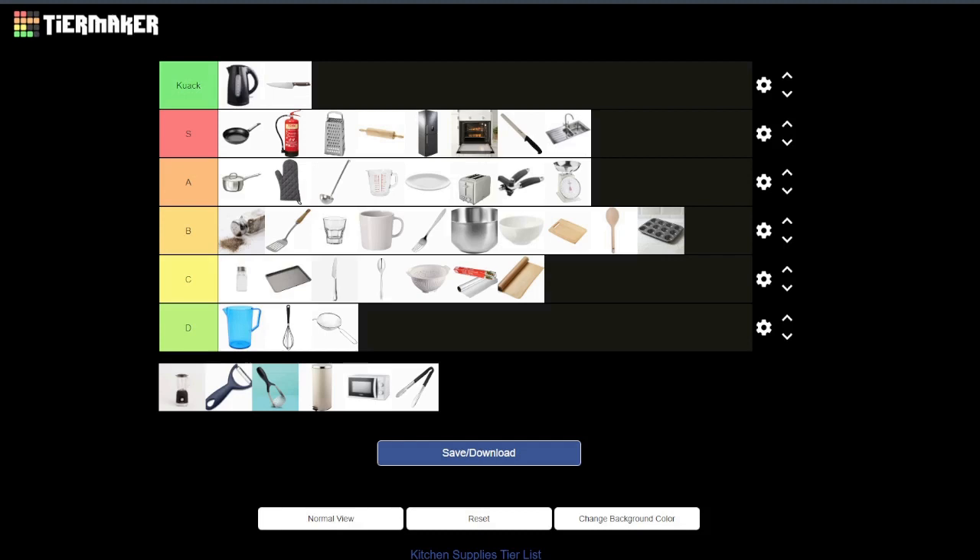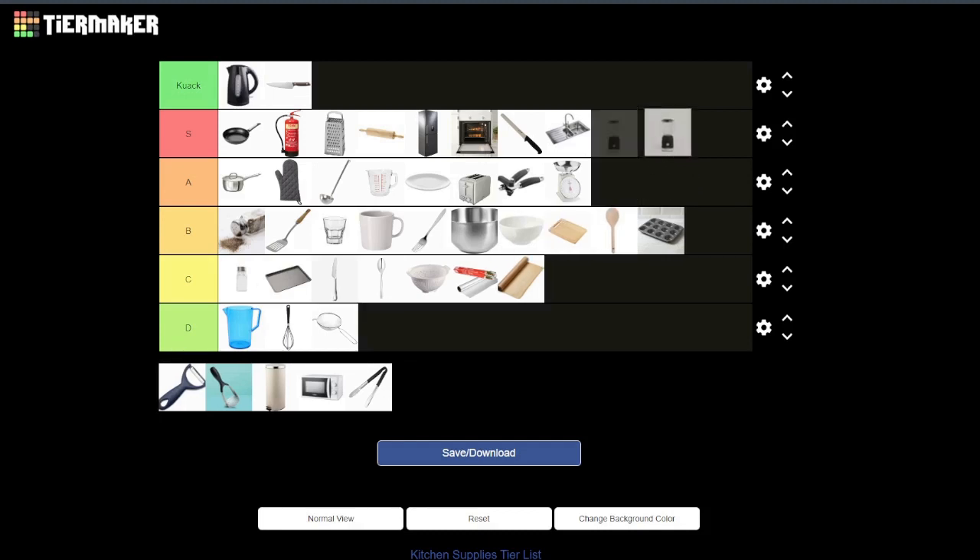Next up the blender — you mentioned the garbage disposal before, but that doesn't have water. The blender doesn't have water so it's almost as good but not quite, which is why I'm going to put it in A tier. But the blender isn't attached to the countertop — you can pick it up and use it similarly to the kettle as a melee weapon. And you can actually take the cup off and just have that spinning blade. You could also throw the lid as a distraction. For that dual purpose I'll put it in S tier.